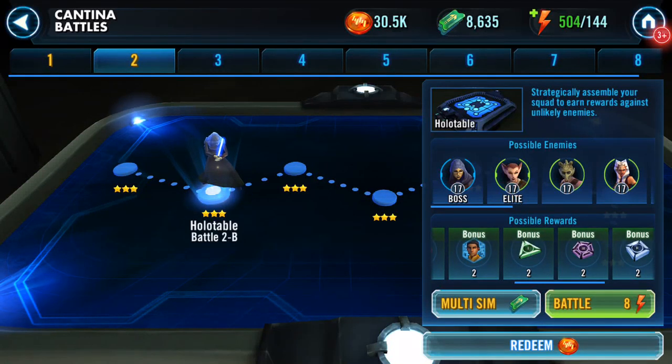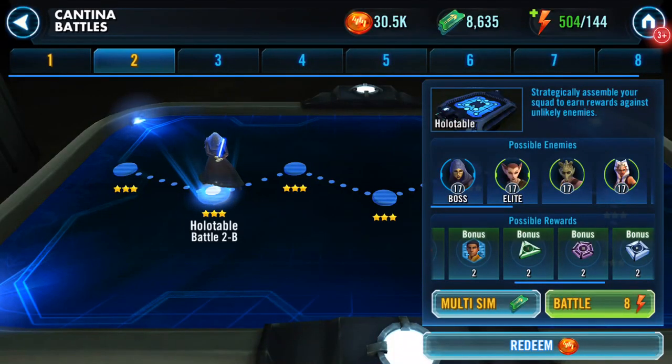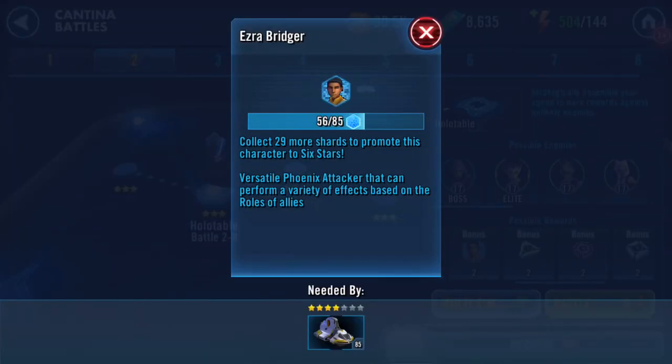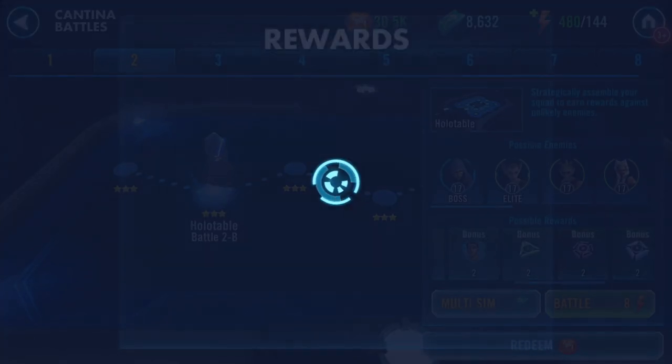Good evening, Cantina Battles. It's the bonus golden thing for the Phoenix. This is where my Ezra is at the moment — he appeared in one of the shops, so I picked up an additional five because I was on 51. That's how I'm now on 56. I didn't pay shards for this, so I've got 56 of 85.